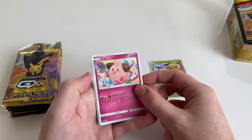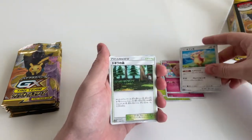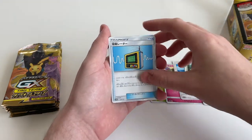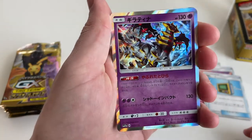They don't have gyms in the traditional sense either — because it's based around Hawaiian culture they have these called the big kahunas. Giratina! Oh yeah, this guy came up. Nice little pull.